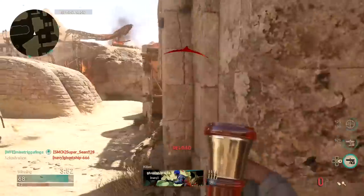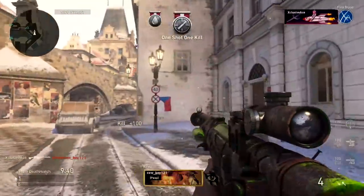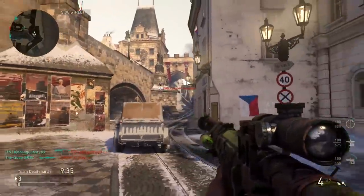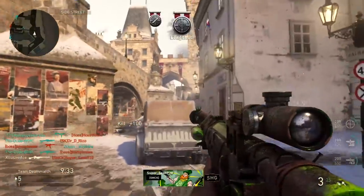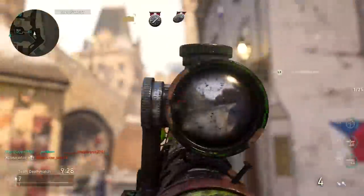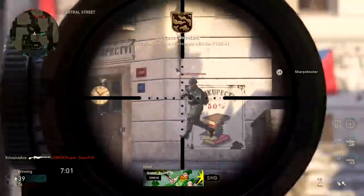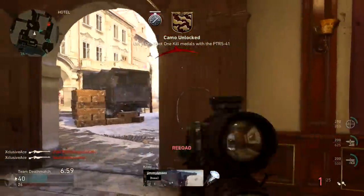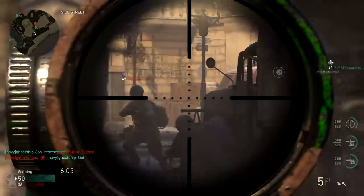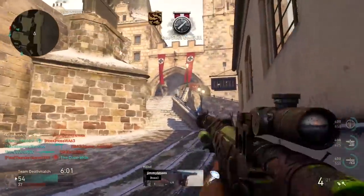First up, let's kick it off with the new sniper rifles. The PTRS is an extremely powerful, semi-automatic sniper rifle that kind of brings back memories of the Barrett 50 cal from Modern Warfare 2. You can fire it relatively quickly, but it does have a decent amount of recoil between shots. It is the highest damage sniper rifle in the game — this will be a one-shot kill literally anywhere in the body, even the toe, as long as you're not shooting through cover.